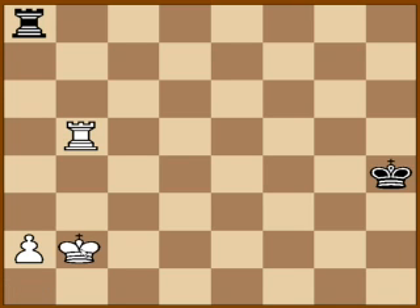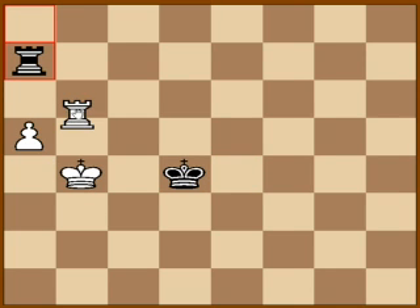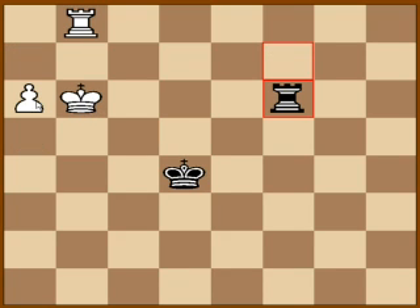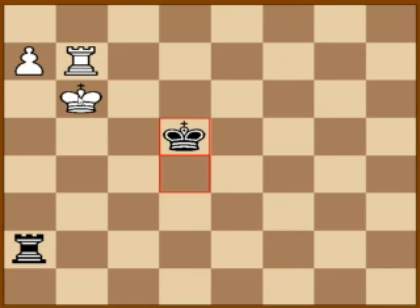So if we take a look one more time: king b2, b3, push the pawn, push the pawn, king b4. With rook e8 to hold that file, drive the rook away, push the pawn, king b5, the rook in between, push the pawn, and king b6 — now support the pawn.